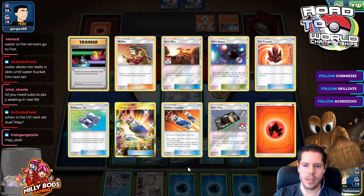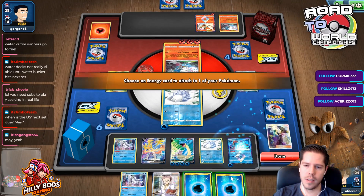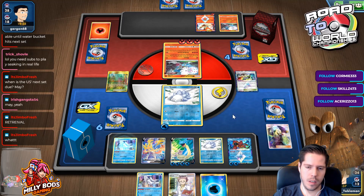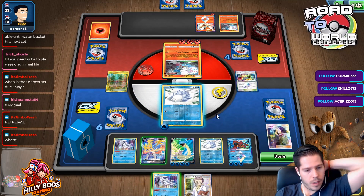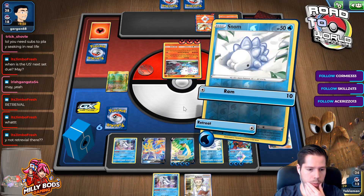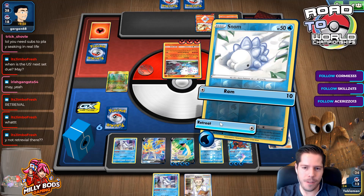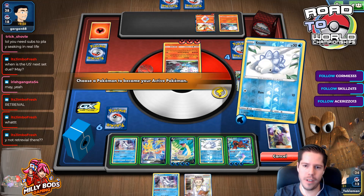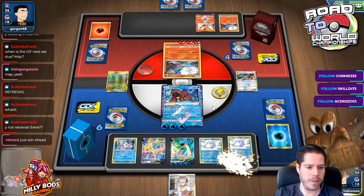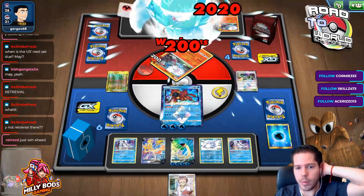I'd really rather attack with Lapras VMax because it's much harder to KO than Lapras V. Why did I need to Energy Retrieval? I don't need extra energies on Lapras — I don't need 6 to KO Black Cephalon. I feel like attacking with this guy is better. Just because you can play a card doesn't mean you need to.